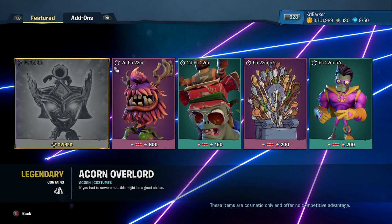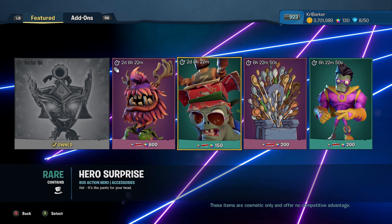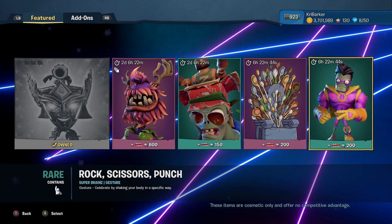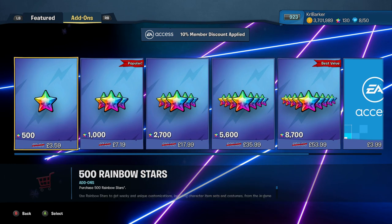So just a quick recap: we've got the Acorn Overlord, which we just purchased for 1,600. There's the Cousin Vyan set, 150 for the Hero Surprise, 200 for the Thorn of Spoons, and 200 for the Rock Scissors and Punch emotes. The prices are slightly different if you have EA Access or not.